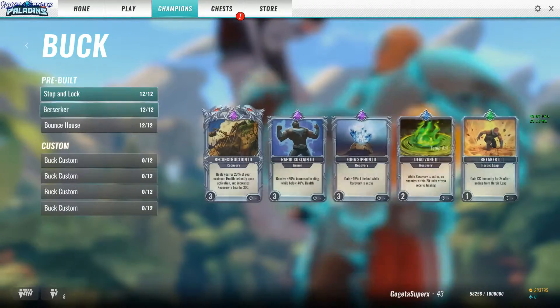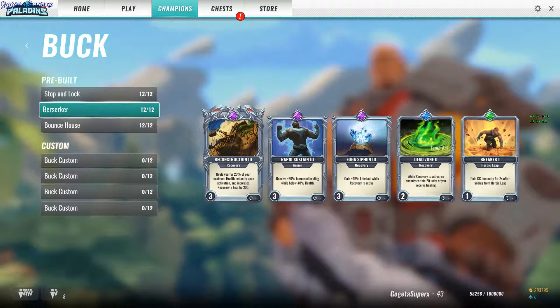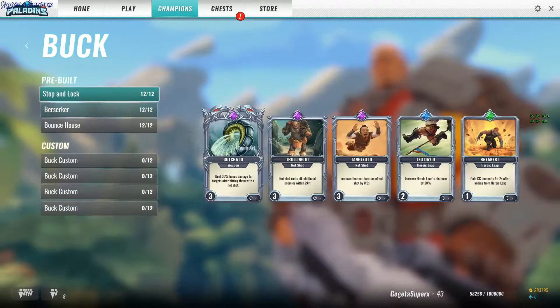Buck. Buck does not have damage, he's really weak at the moment, so definitely the Berserker. You get a lot of healing, bonus lifesteal, win recovery and bonus healing when you're below 40% health.